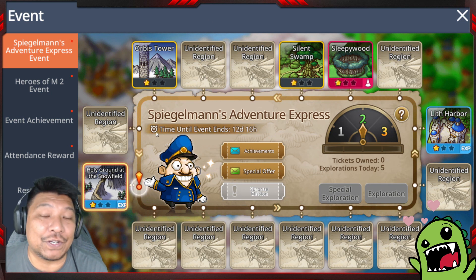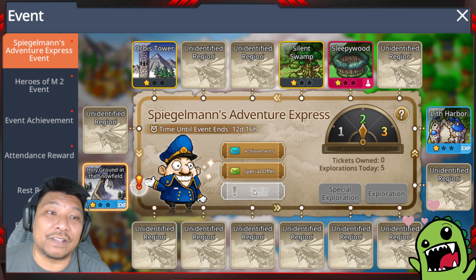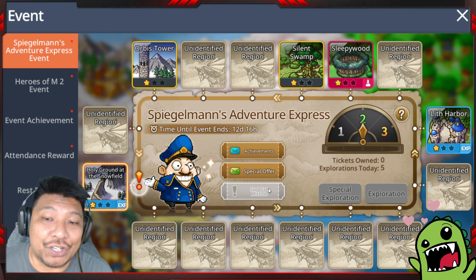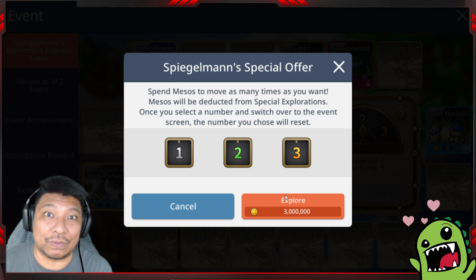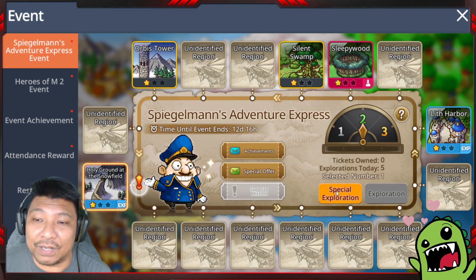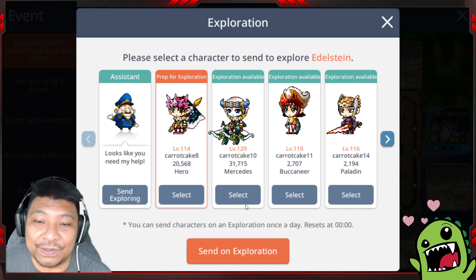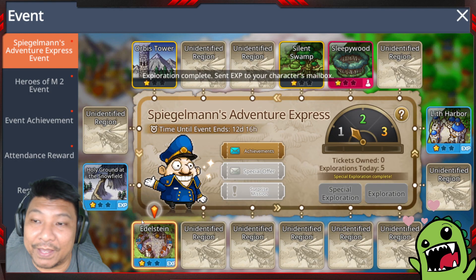I don't have a surprise mission this time, but remember: when the surprise mission pops up it will be lit up and you can click on it — most likely you'll need to sacrifice an Epic or Unique equipment. Now the special offer comes. You need to spend about 3 million meso to use it. You choose between moving one, two, or three spaces — I'll choose one. On this Elder-style region they don't always tell you which heroes get special experience. The bonus characters here are Wild Hunter, Mechanic, and Battle Mage.